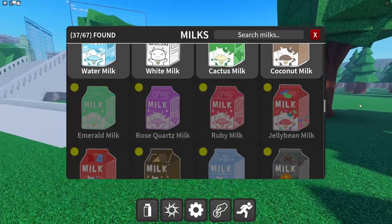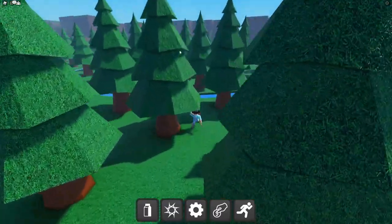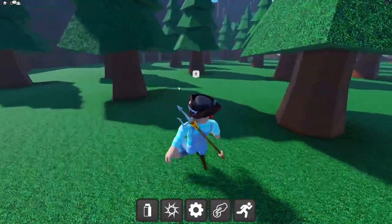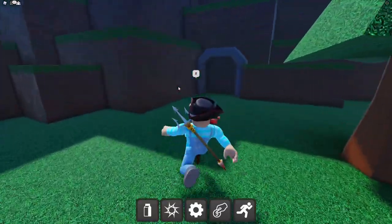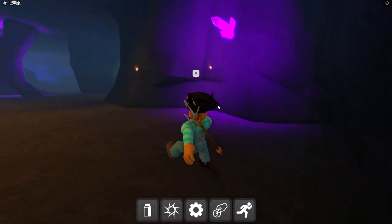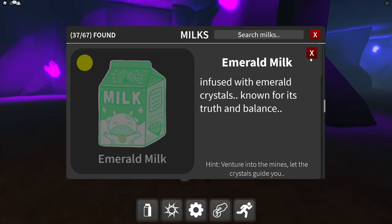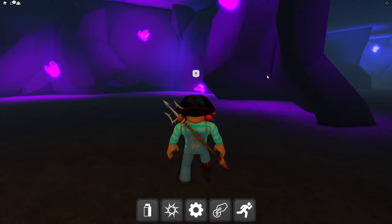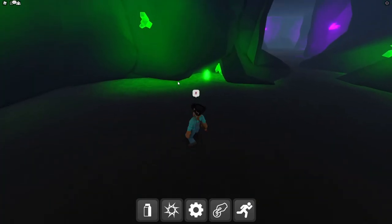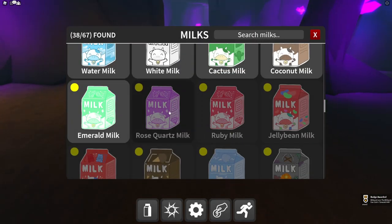The emerald milk is in the mines — there are three milks in a row there. The mines entrance is through an inconspicuous forest with a funny little door you click. Inside, following the green emerald crystals leads right to the emerald milk. Found it and got the badge!